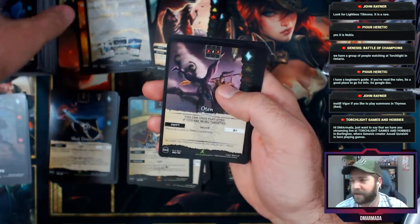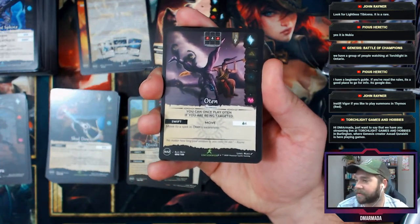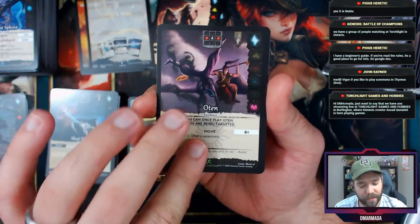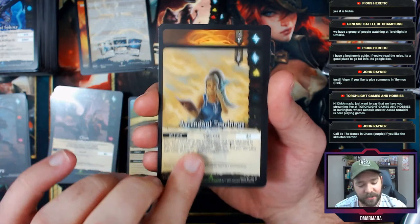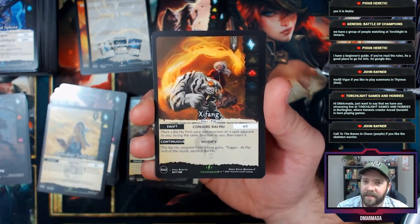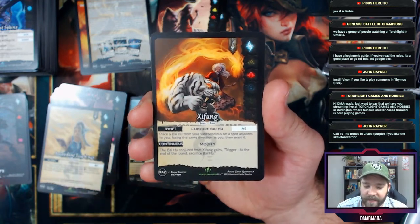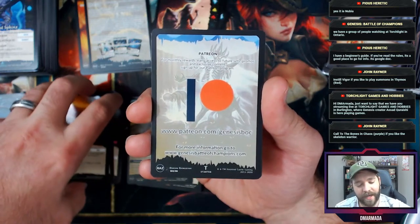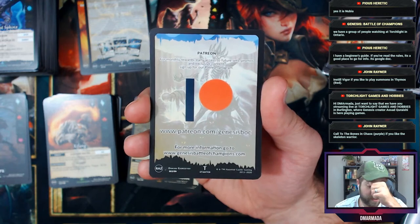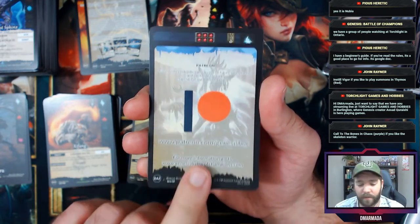We have you streaming live at Torchlight Games and Hobbies in Burlington — that's cool! O10, Ascendant Teachings. Is the X symbol a chi symbol — like chi fong? Someone help me out. They've got a wonderful Patreon which I've also checked out — go check it out.